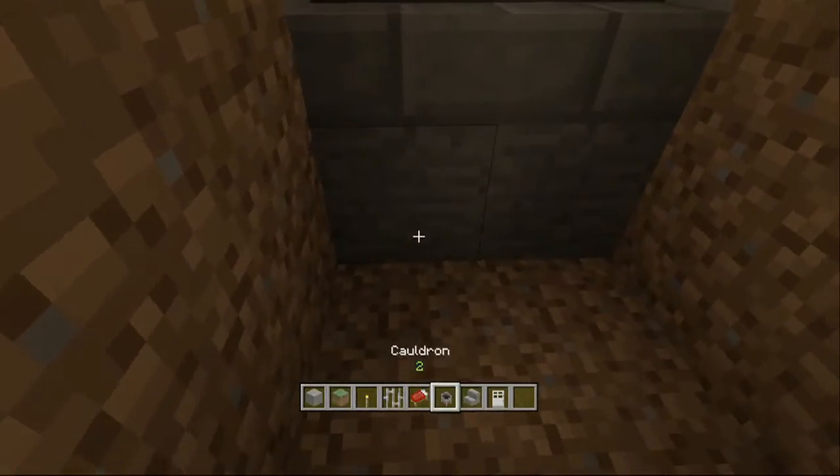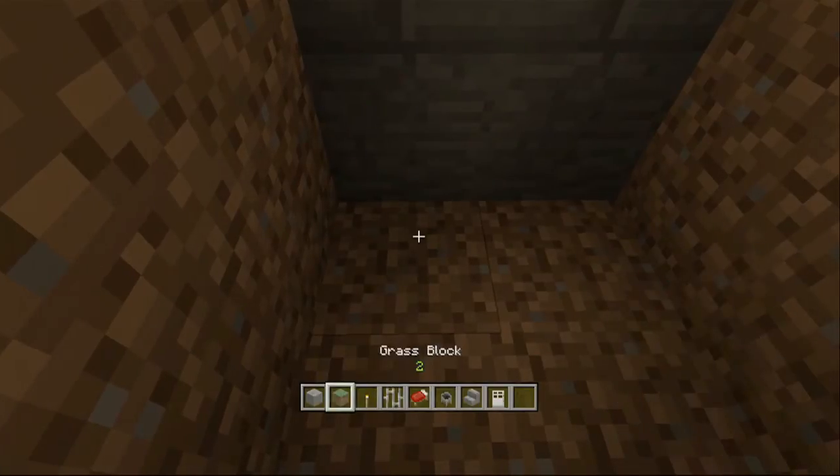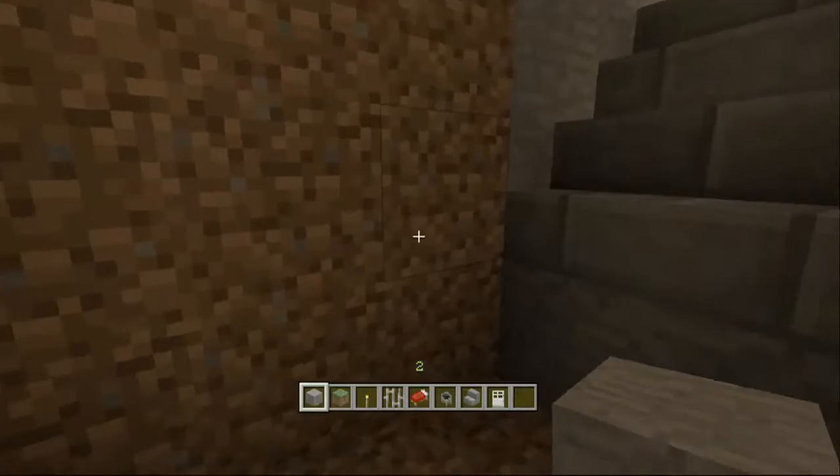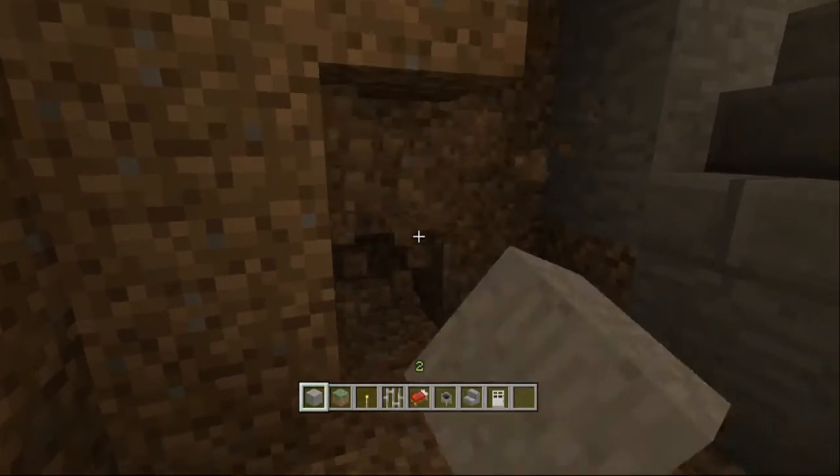We're going to be putting in cell block E underground which needs about eight blocks of height. So quite a space for the roof as well. We're just deciding on that now.